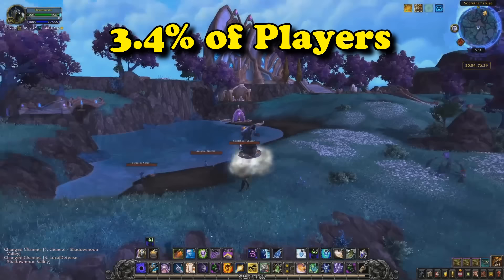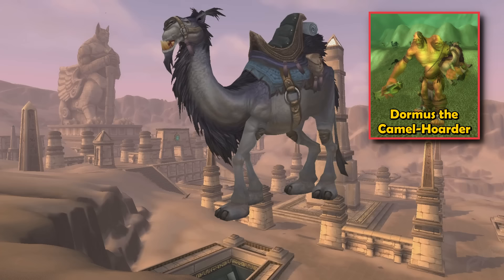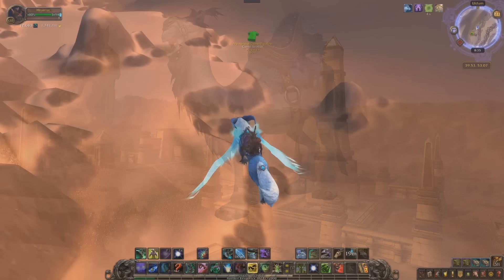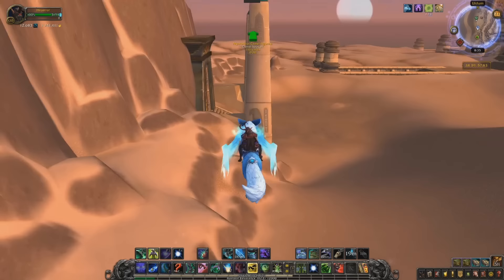At number 6, we have the Reigns of the Grey Riding Camel. In order to get this mount, all you have to do is kill an NPC called Dormus the Camel Hoarder, who has a 100% chance to drop it. Just like the previous two spots, finding this NPC is the difficult part. The only way to find this NPC is to be teleported to his location by finding a Camel figurine.